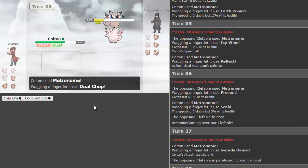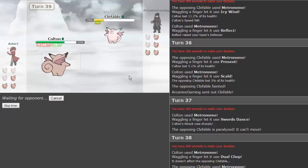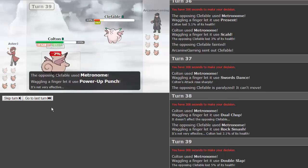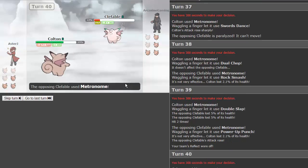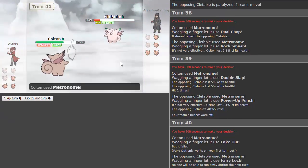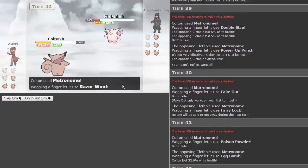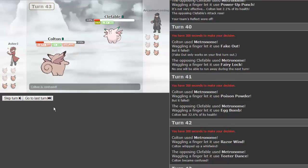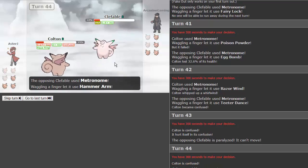We're still faster though. Dual chop won't hit — dragon type move. He gets rock smash behind our reflect. We go for double slap — pretty good, hitting twice. He gets power up punch, increasing his attack, but we're still faster. The reflect fades. Fairy lock — not sure what that does. Poison powder fails because he's paralyzed. Egg bomb does a lot of damage thanks to his plus one attack. Razor wind charges. He gets teeter dance and we're plus two attack. He gets fully paralyzed! We get aqua ring — that heals us!